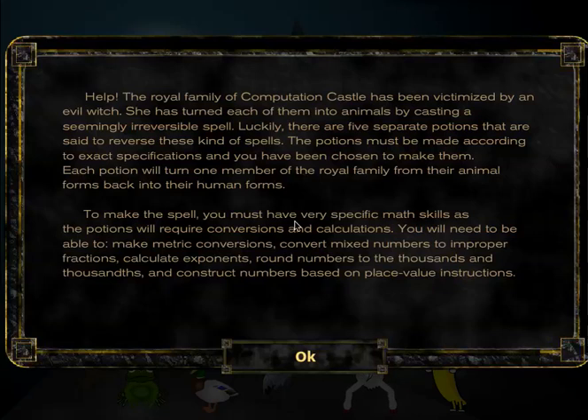The royal family of Computation Castle has been victimized by an evil witch. She has turned each of them into animals by casting a seemingly irreversible spell. Luckily, there are five separate potions that are said to reverse these kinds of spells. The potions must be made according to exact specifications, and you have been chosen to make them.